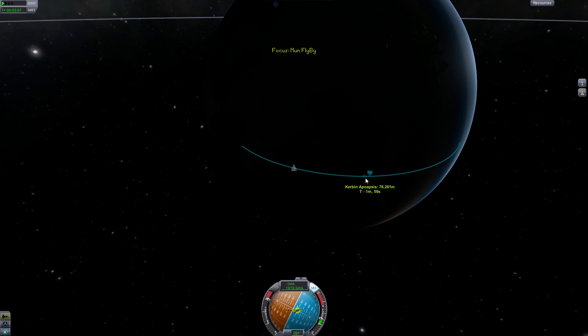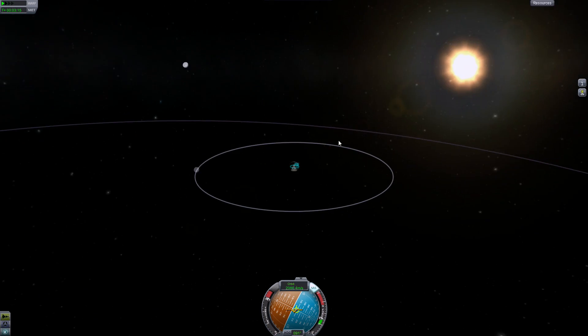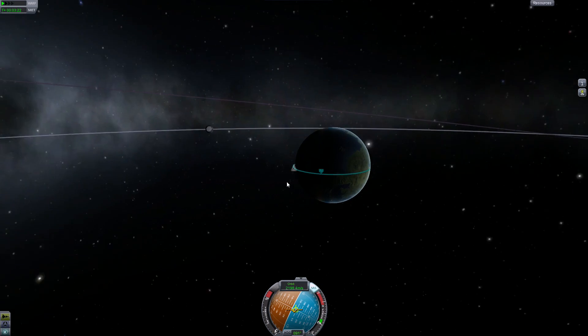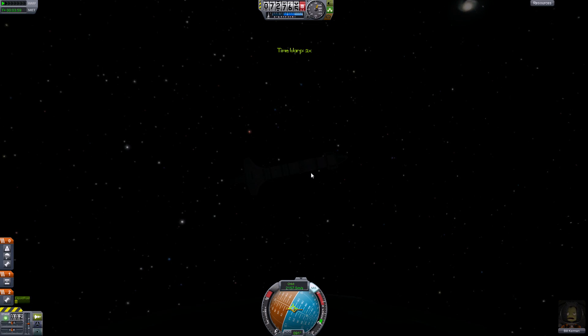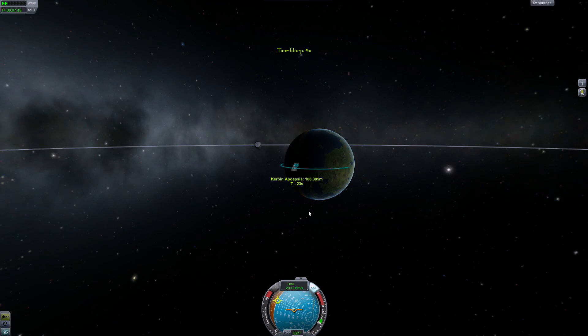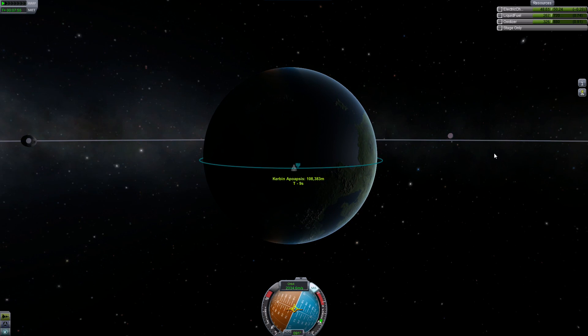We're down on the last fuel tank - hopefully we have enough for this run. There's the moon, looks like we'll have a pretty good approach. We have to go about half an orbit to reach it. Four minutes to apoapsis, and we've passed 70km so we can time warp up. At apoapsis we do our circularization burn - we don't have any RCS so we rely on torque, and we don't have batteries either, so not a lot of power, which makes the whole thing a lot more interesting. I like the challenge.